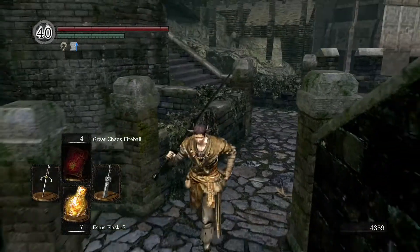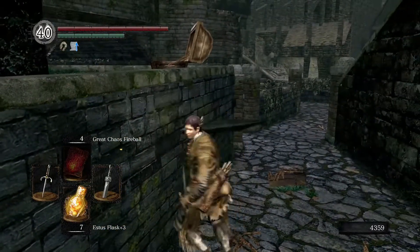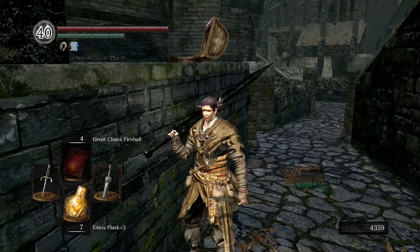Down here is the blue tearstone ring - higher defense when you're under 30 percent health. I guess it's useful for some players but I've never really found it useful. We'll homeward bone out and meet for the next black knight.